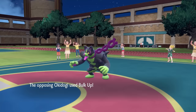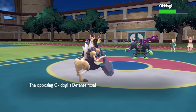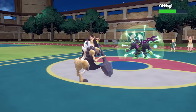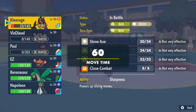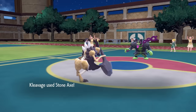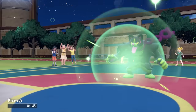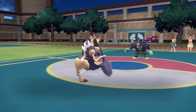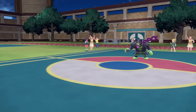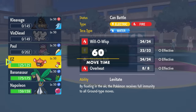That allows Okidogi to set up a Bulk Up, giving it plus one attack and defense. It's an honestly pretty scary dog at this point, and it also has recovery with Leftovers. I'm thinking I've got it to around half health. The problem is the Pokemon I have in the back are not super great for this. I go for one more Stone Axe, getting it to around half, as they finish me off with Drain Punch. Drain Punch is not ideal to see because that's decently reliable recovery. I really messed up by messing around with the moveset on this Kleavor — I was sure I had coverage specifically for fighting types, but it does not work out.